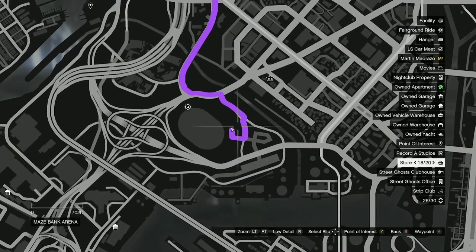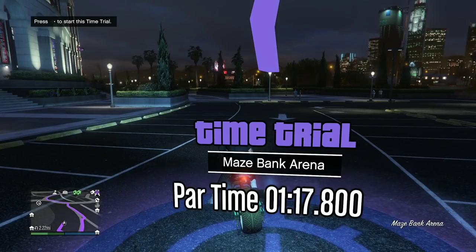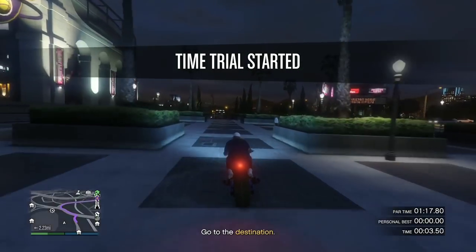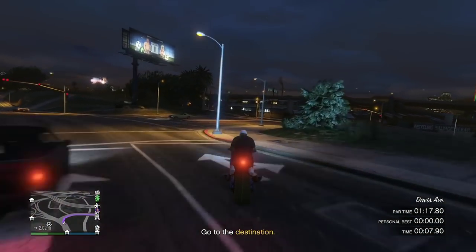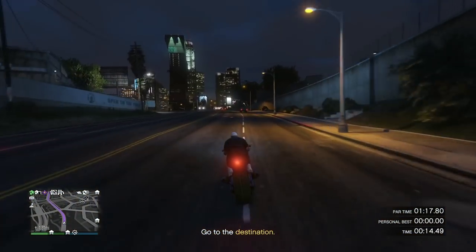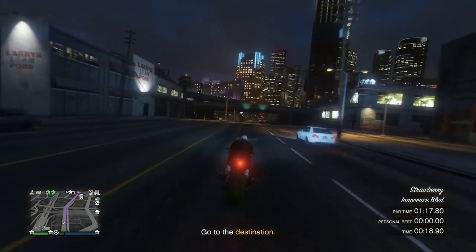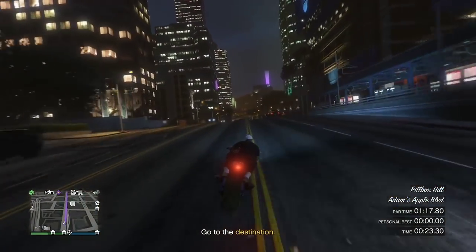Same method as before - we're going to waypoint the finish line and then cancel the time trial, because the waypoint stays there so we know where the finish line is. We have navigation. This is my first time trying this one today. I normally get these ones first time - I do find them a lot easier than HSW.